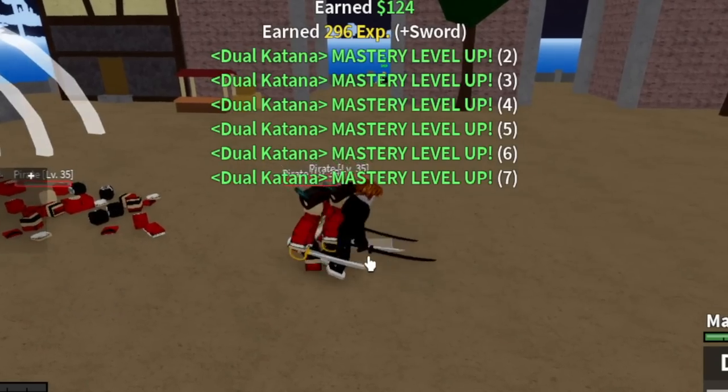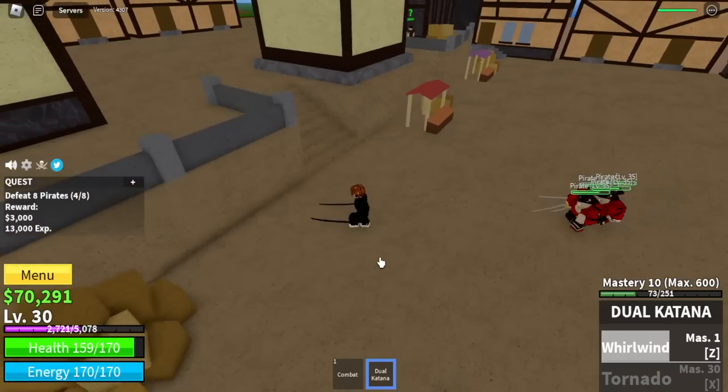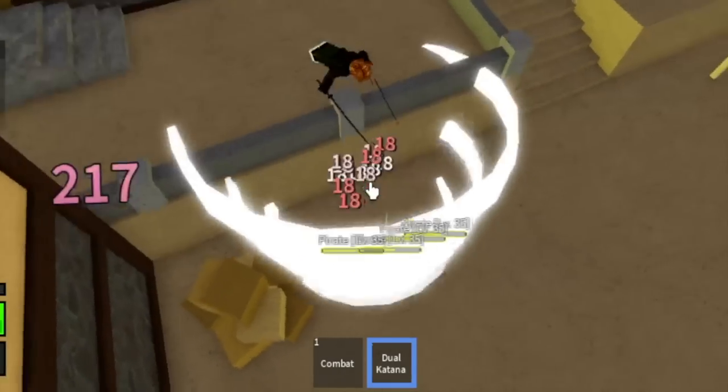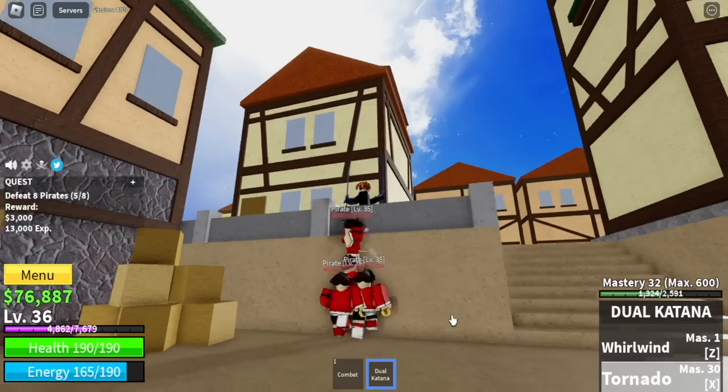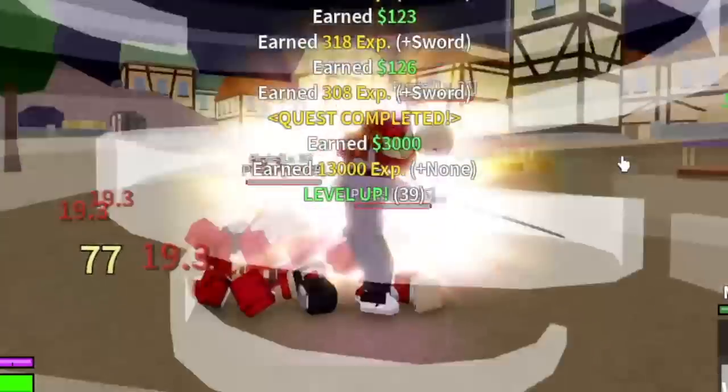If you don't want to get damaged, just jump here and use your Z skills until you defeat the pirates. When you unlock your second skill, the exit skill — the Tornado — it's multi-target, which means grinding will be a lot faster.